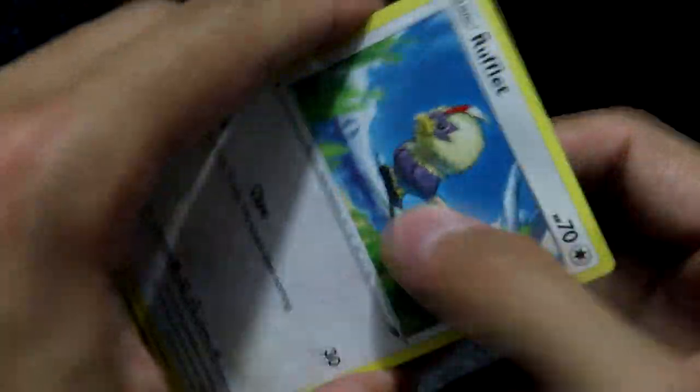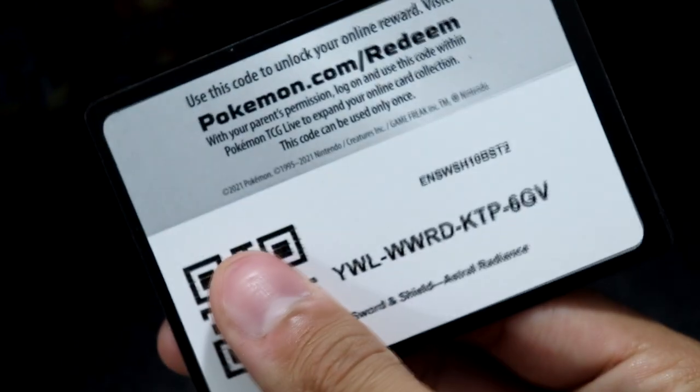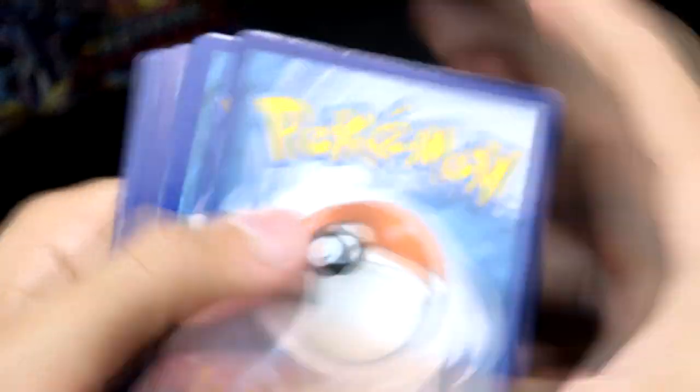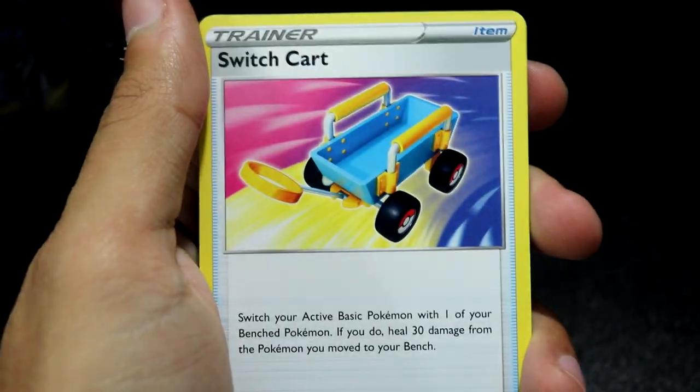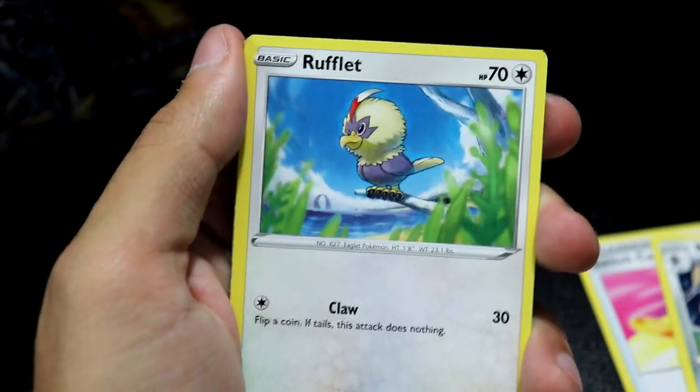We only got two total hits — one being a holo, one being a secret. Can we get something in the middle there? Here's a code card. I want to start doing the code card reveal from the other side so I don't have to flip it every time. Switch Cart, Bisharp, Azelf — there it is! I knew it was in there.